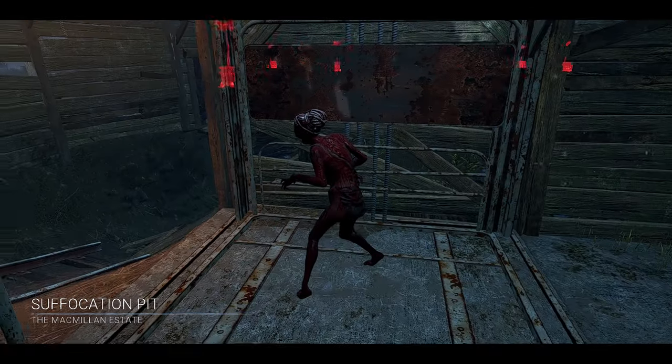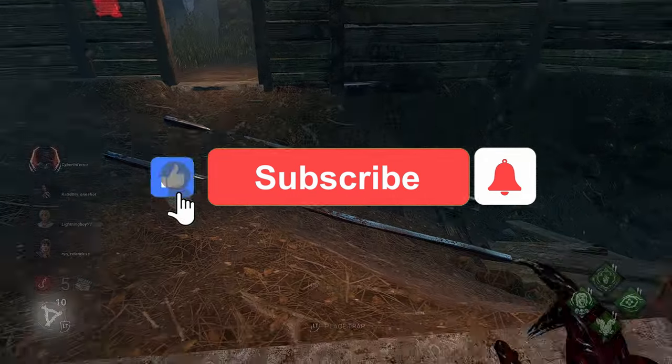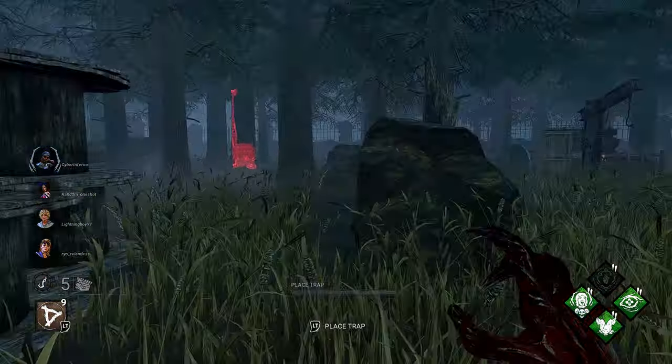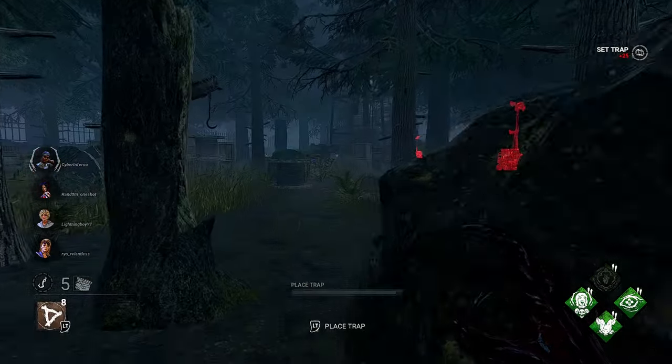We are on Suffocation Pit with the Hag, and this is a pretty good map for her because of the way it's set up. Usually four generators will be on one side while three will be on the other, and there's a middle area of the map where survivors have to cross over.